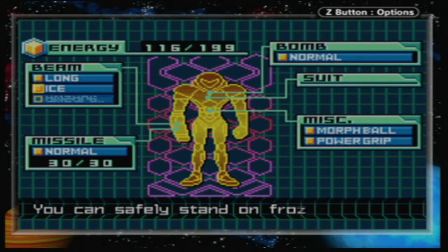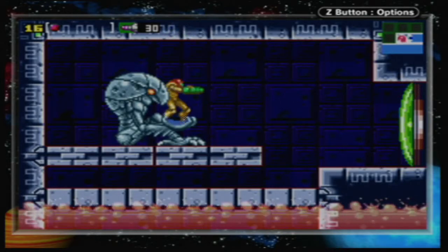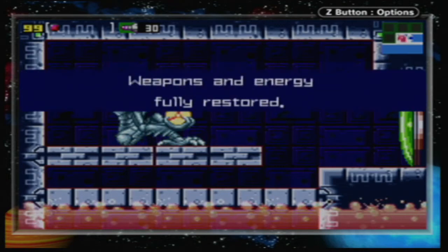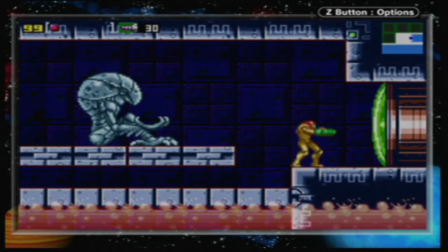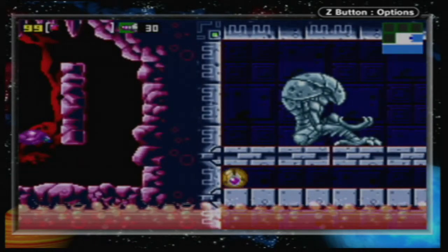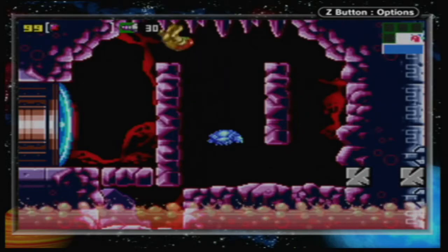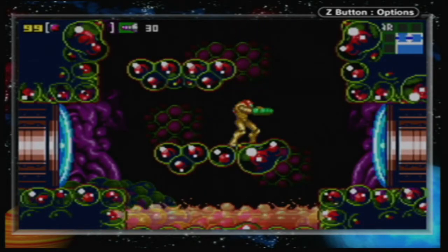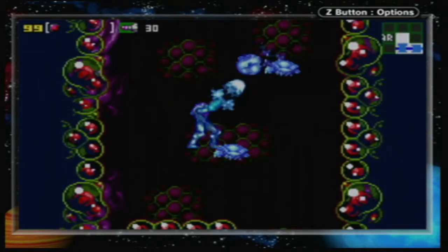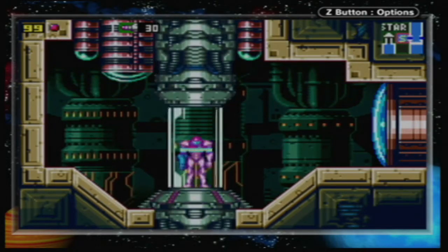This beam can freeze enemies in place — you can safely stand on frozen enemies. So it's just permanent? In this game, weapons are compounded, so there's no swapping. Oh, like you weird flying things — now you have a use! Save station. This is actually potentially a good place to end it if you'd like.